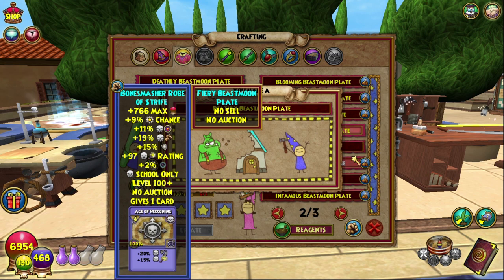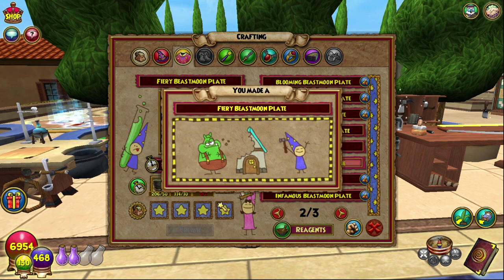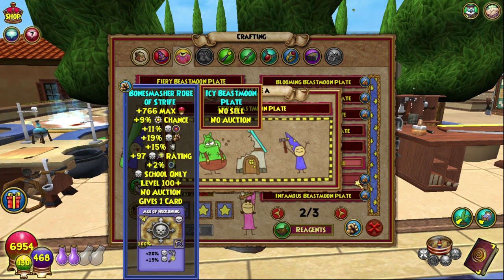Next is Fiery, same for the Eldritch Thread — 50 of it — and 10 Elemental Thread. Just plant the Elemental Seeds for that one. Or there is also a chance you can win it during the games as well, but they don't really drop much. So if you want it, I would recommend planting it because you can do that no matter what whenever you want to — it doesn't have to be when the Beast Moon Hunt is on.